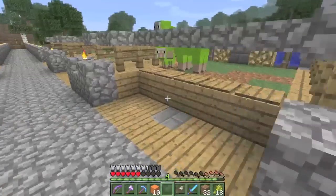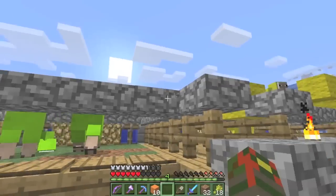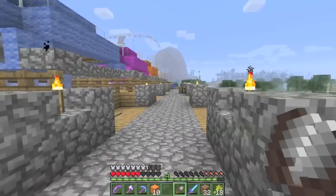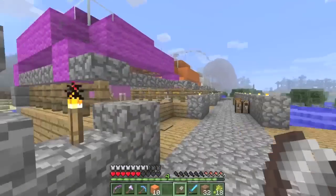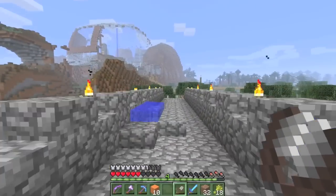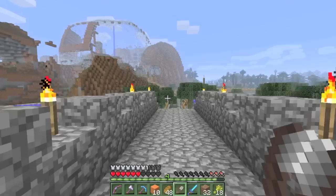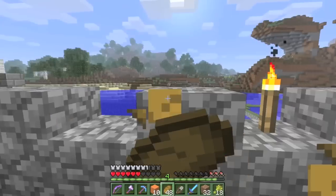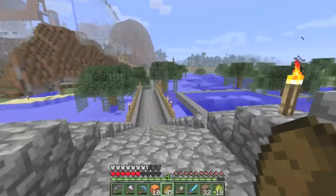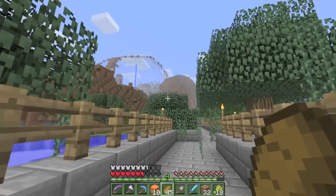I also removed the pressure plates on these pens because when there was water flowing, the sheep could actually jump over the gap - which happened a couple of times, very annoying. All these sheep came from three originals that followed me over. I can't sprint anymore, might as well eat something so I don't have to chow down on 50 melons like I have been doing.